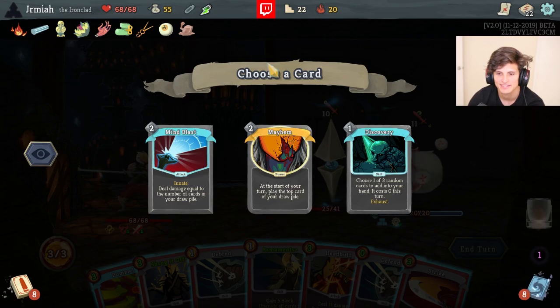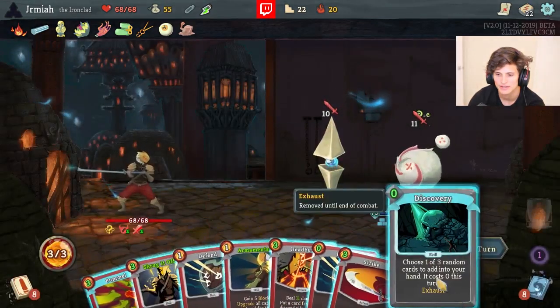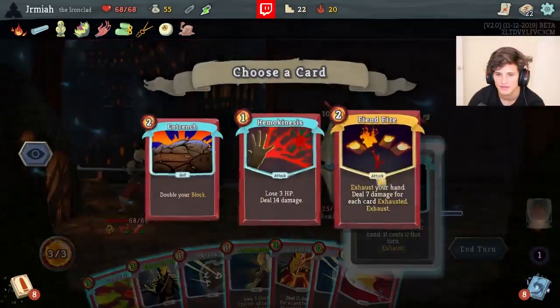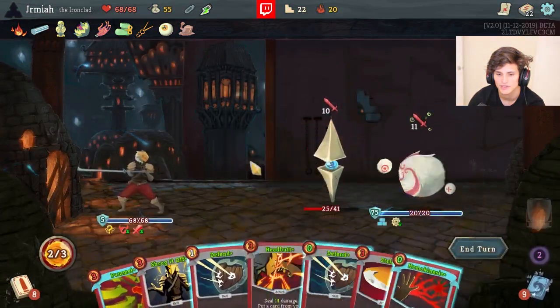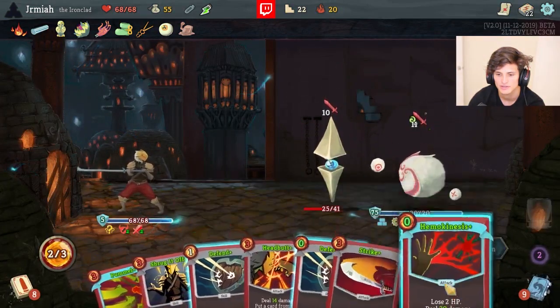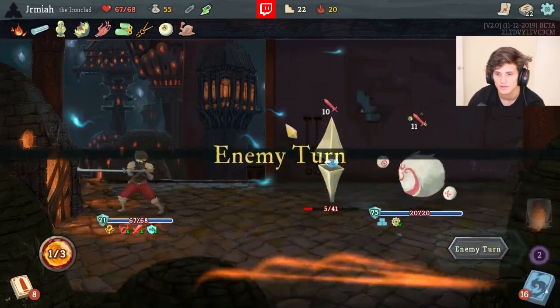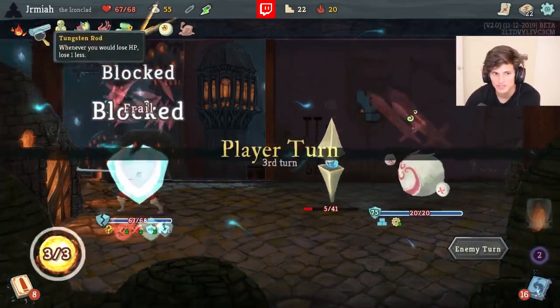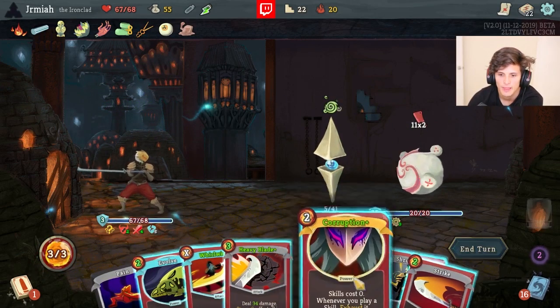Mayhem versus Mind Blast versus Discovery - Mayhem is not bad. Armaments and Hemokinesis is nuts - Self-Forming Clay and Hemokinesis plus Tungsten Rod... Hemokinesis is so good in my deck right now. It's out of control.